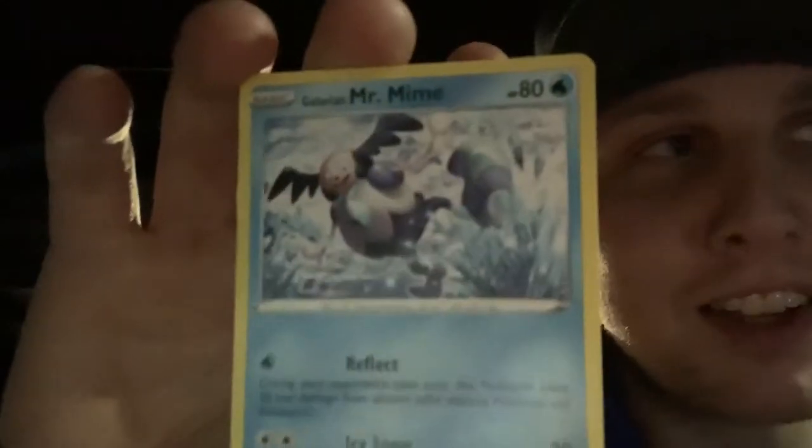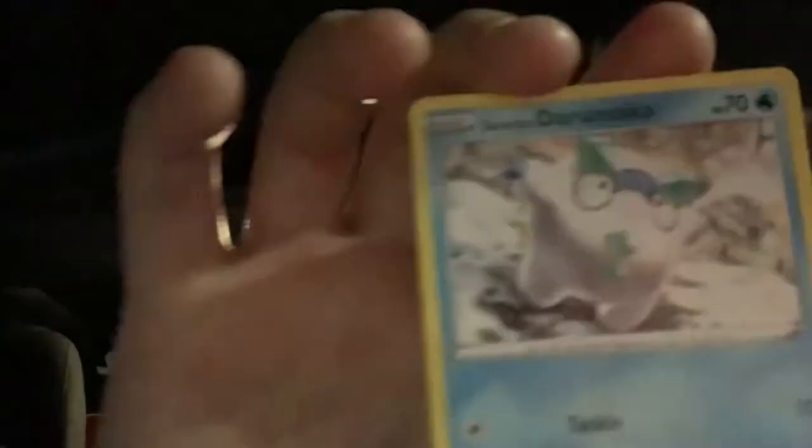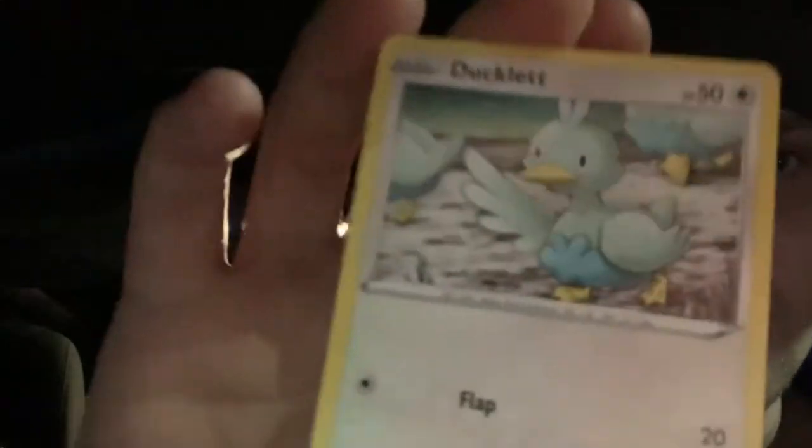Alolan Mr. Mime — I dig that. That's not even like a special card, but it's going in my special pile. Rookidee — that's a cute little bird. Darumaka, it's like the abominable snowman. This says baby. Carablast. Ducklett — that's a pretty cute little card, I don't hate it.